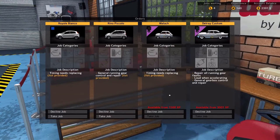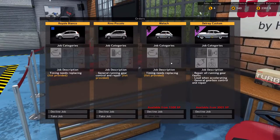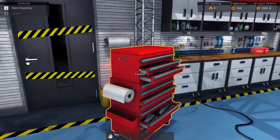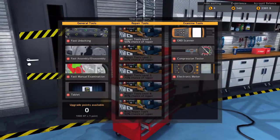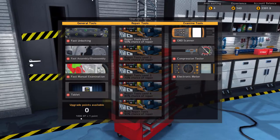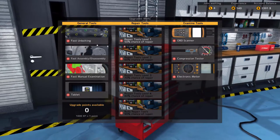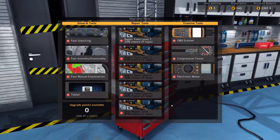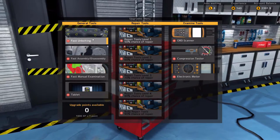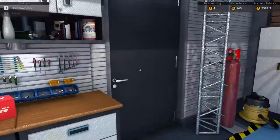You can see from the red coloring that we don't have access to the Malouk or the Delray Custom. Our current experience is at 140, so we're going to have to do some other odd jobs first, presumably to build up XP. When we get this XP, I'm not sure if we can take these jobs and then spend the XP, because I noticed something else — we've got upgrade points. Once you get 1,000 XP, you get one upgrade point, and you can use that on various upgrades. The first one I'm really looking forward to is Fast Unbolting.